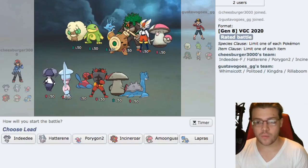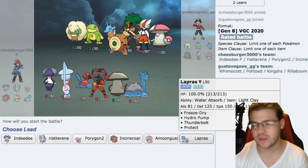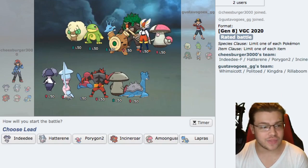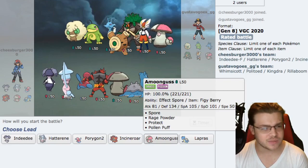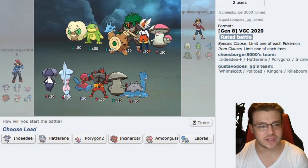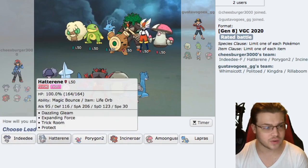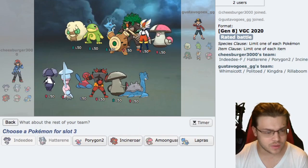We have a rain team with Whimsicott, Cinderace, Amoonguss, and Rillaboom - a lot of Grass on his team making me not really want to start Lapras because Wood Hammer might take out G-Max Lapras. We could go Amoonguss on the lead, but if he leads Kingdra-Politoed he'll be able to max Lapras. I think we lead Indeedee-Hatterene, which seems positive against everything.